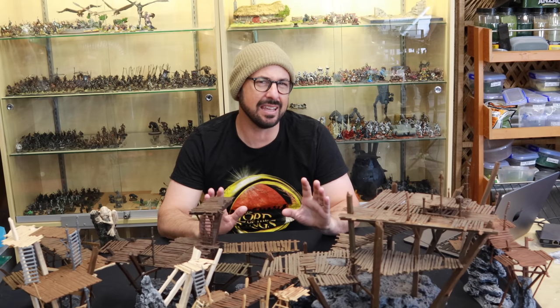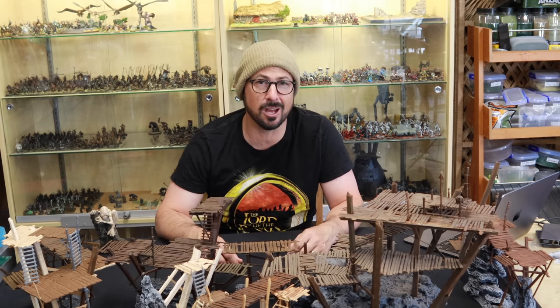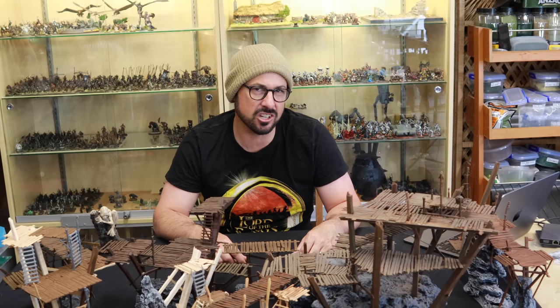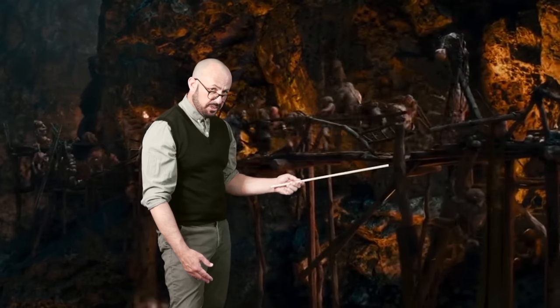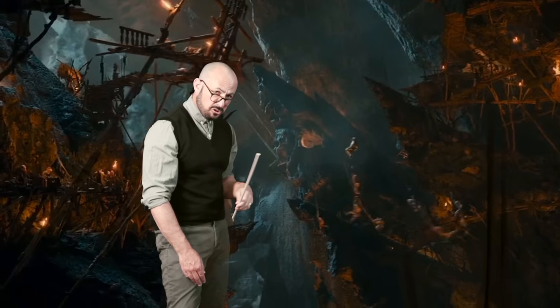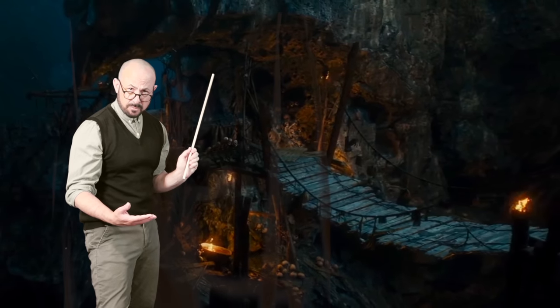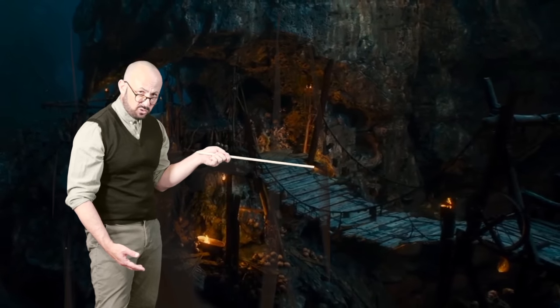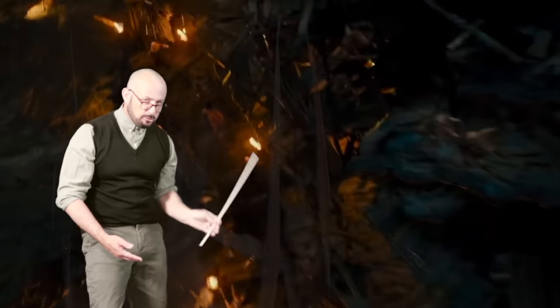I have a vague picture in my head about how I want it to look, and after watching the Goblin Town scenes through a few times, there are a few special features that I want to include. For the rock formation, I want there to be significant vertical height. I also want to try and recreate these sharp rocky outcrops, and then for the Goblin structures themselves, I do want to include a swing bridge somewhere, as well as lots of ladders and lots of crisscrossing pathways.